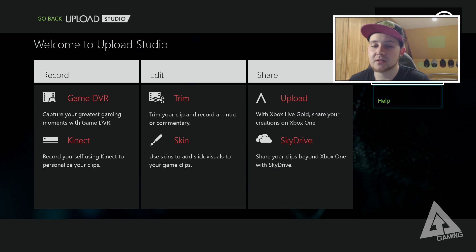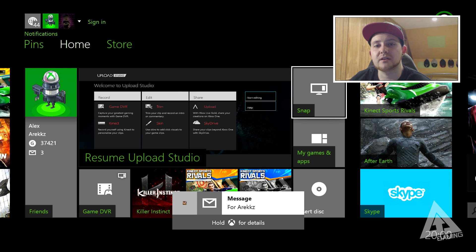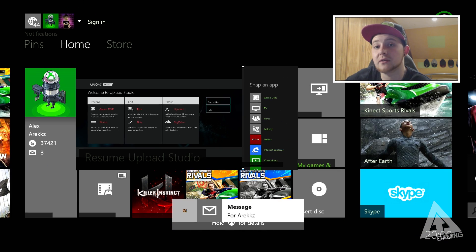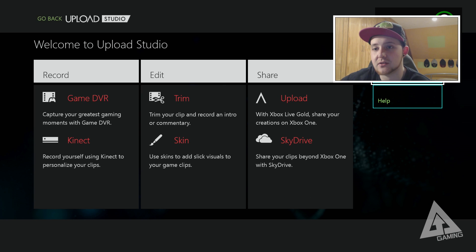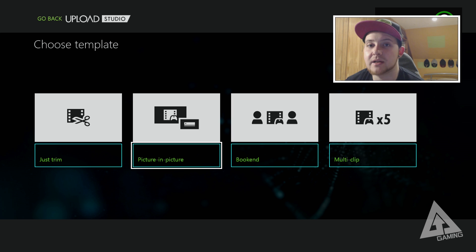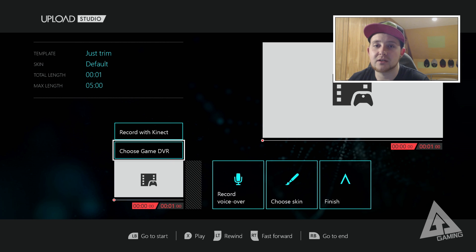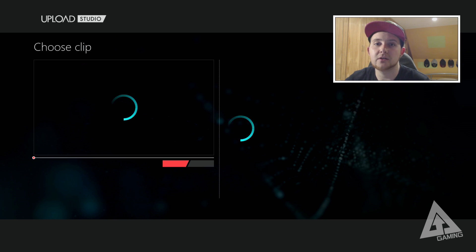When you bring up Upload Studio, it will greet you by showing what you can do and the different recording options. You'll see you can upload your clip and also upload it to SkyDrive — so remember that if you want to get your clip off the console. If you go to 'Start Editing,' you're greeted with a template screen. These are four different templates that let you edit your video in predefined ways. The most basic one is Trim.